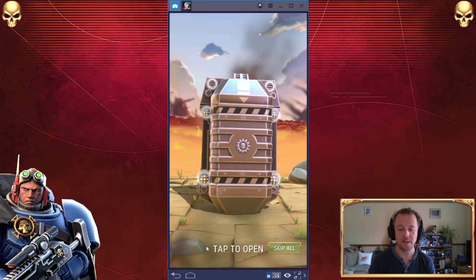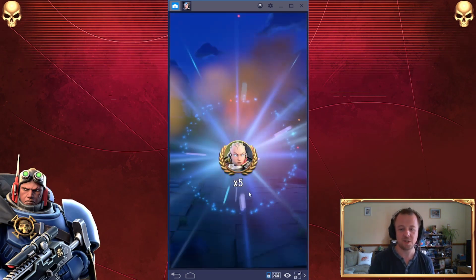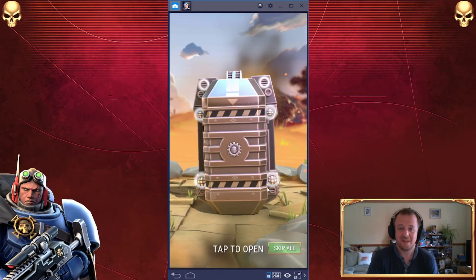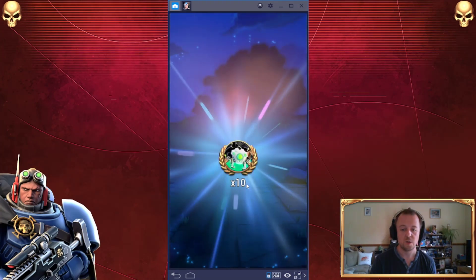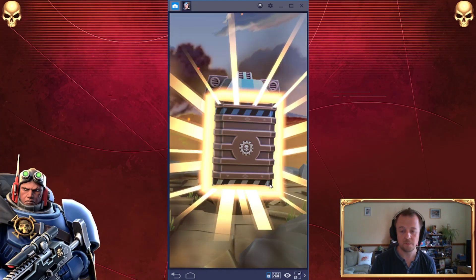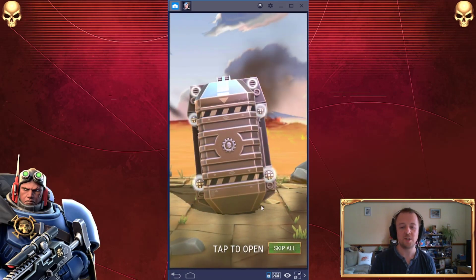They have landed one by one. It says tap to open, it says skip all — but why would you want to do that? It adds to the drama, am I right? Straight up, we've got five shards for Sybil Divine — that's okay. Five shards for Celestine. Mostly shards so far. And 10 for an Aleph Null. It's moved too fast. So far we're just getting shards.